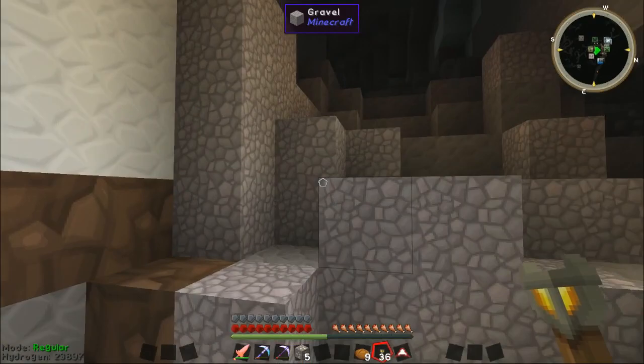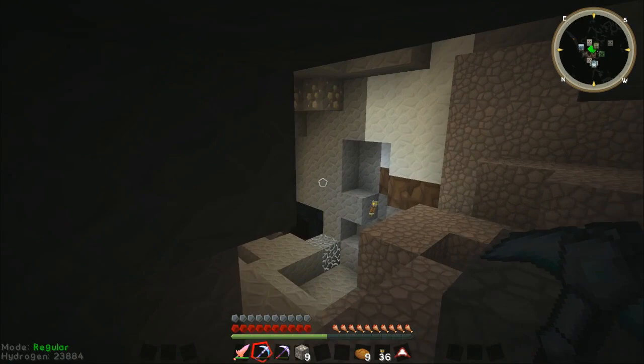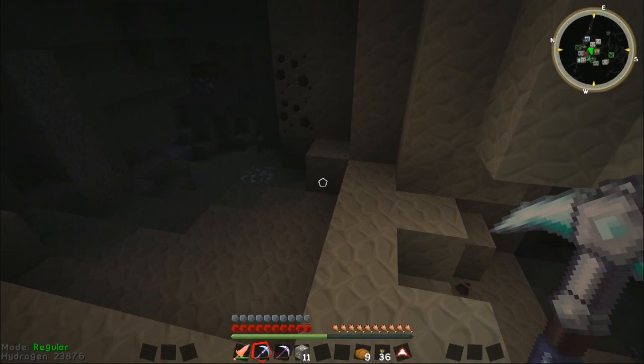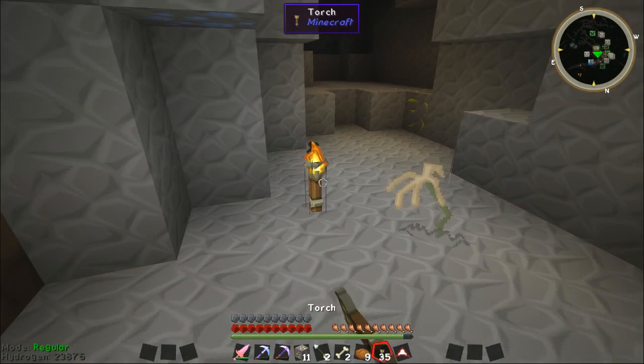There's more iron here that I just saw — let's quickly grab that. I'll just put a torch down so you can see. There's more iron there, we'll have that quickly. That thing in the ME system — that will be quite useful because that way we can just pipe straight from our quarry, rather than going into chests, and plonk stuff straight into our ME system. Hello, Mr. Skeleton. You're rather nippy, aren't you? You're also dead rather quickly, which is good.